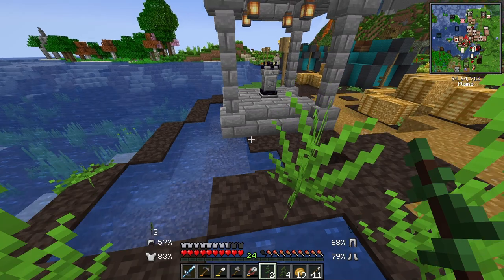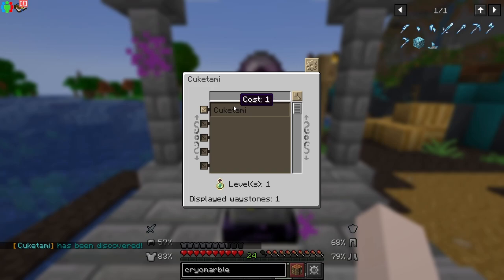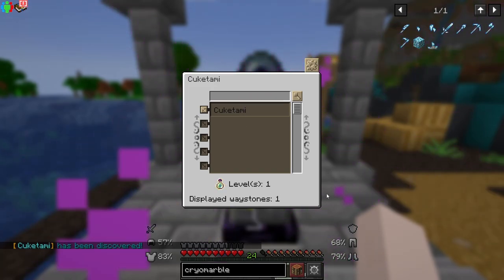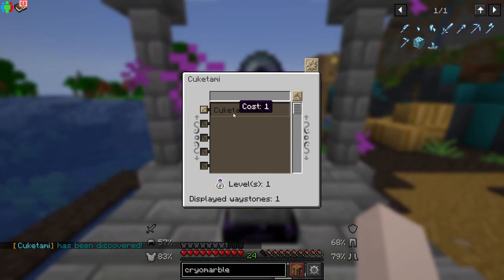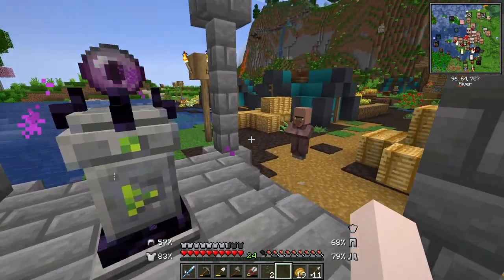Oh, is this a waystone? How did I not notice this before? So this is a thing we can teleport to — we can give one level to the waystone and teleport here if we have another waystone. This little village is called Kukitami. I'm so happy about that. I wonder if we can get a waystone back at our base.